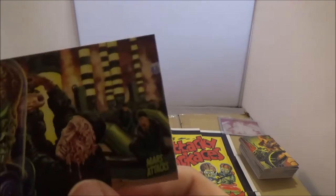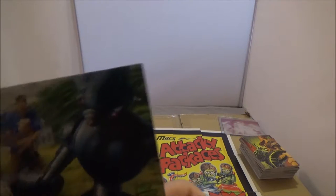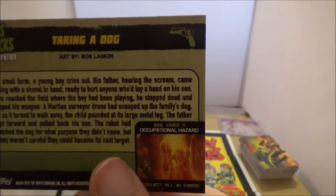Oh, that's a Pizza Face — definitely beautiful art on these. Ed Repker. Oh, the dog — it was the famous card, taking a dog, Bob Larkin, the famous card from the first set where the dog gets blasted. Greg Staples — Occupational Hazard.